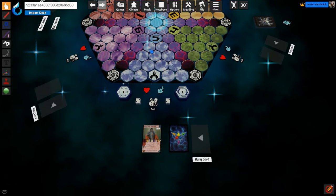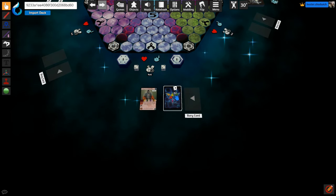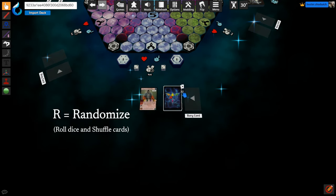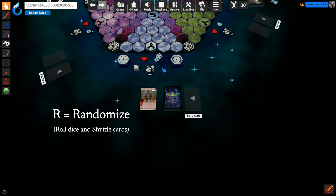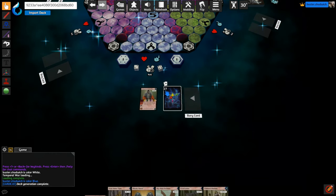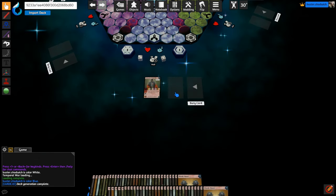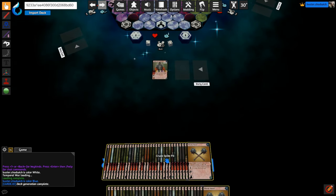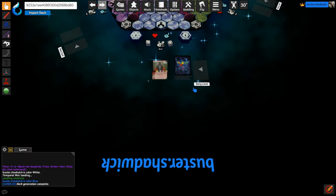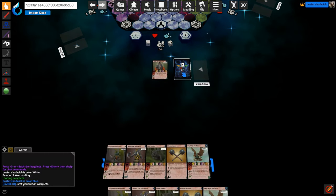Our next step is to shuffle our deck and draw five cards. To do this, hover over your deck and press the R key on your keyboard. Here in Tabletop Simulator, R stands for Randomize — it can also be used to roll dice. Once your deck is shuffled, hover over it and press 5, and be sure to only press it once. There is a small delay, and if you press it twice, you will attempt to draw 55 cards. If that happens, highlight them, pull them away from your hand zone, flip them over using the F key, and then put them back where they belong. Then shuffle by pressing R and press 5 to draw five cards.